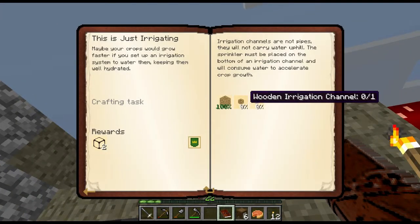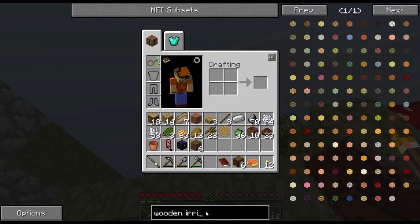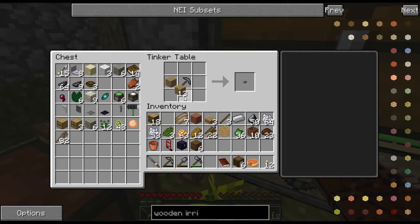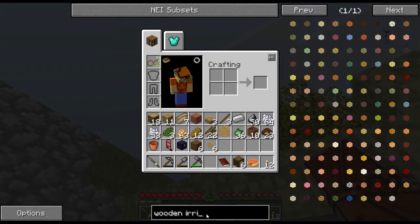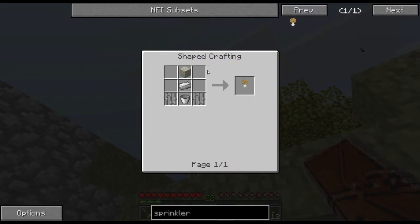And then the wooden irrigation canal - it's either canal or channel, I'm pretty sure it said canal. Wooden water tank, sprinkler - and that will be done as soon as we have more iron, because I'm not doing that right now.